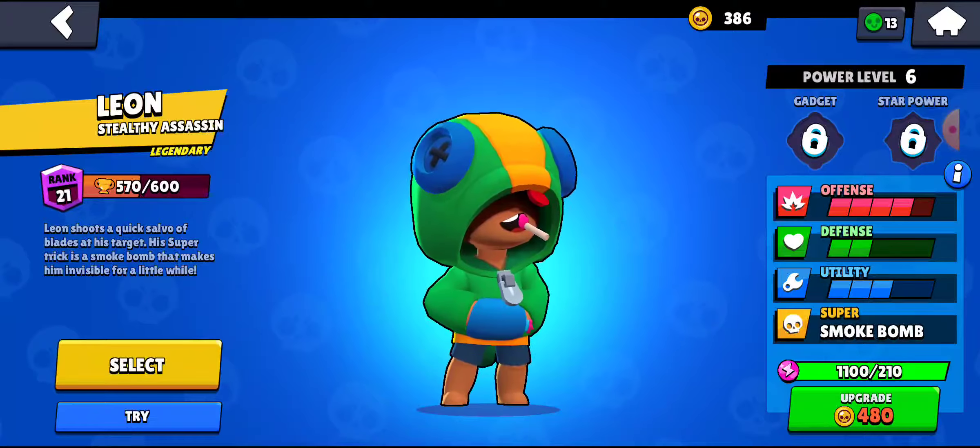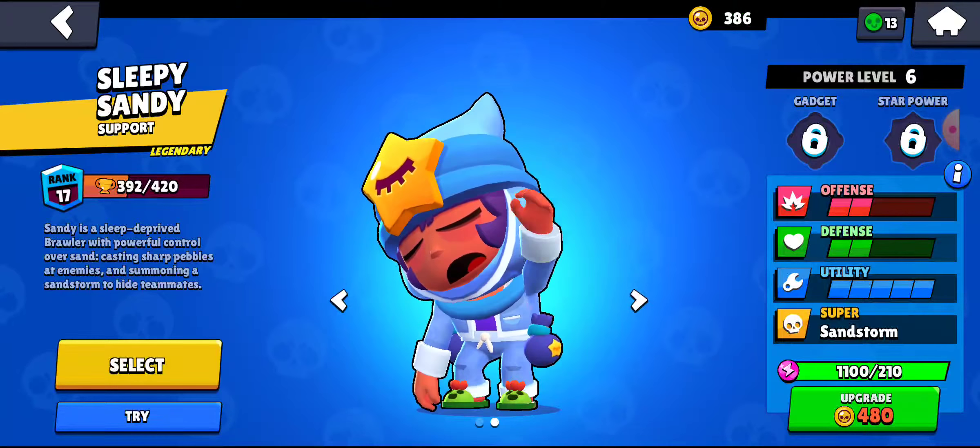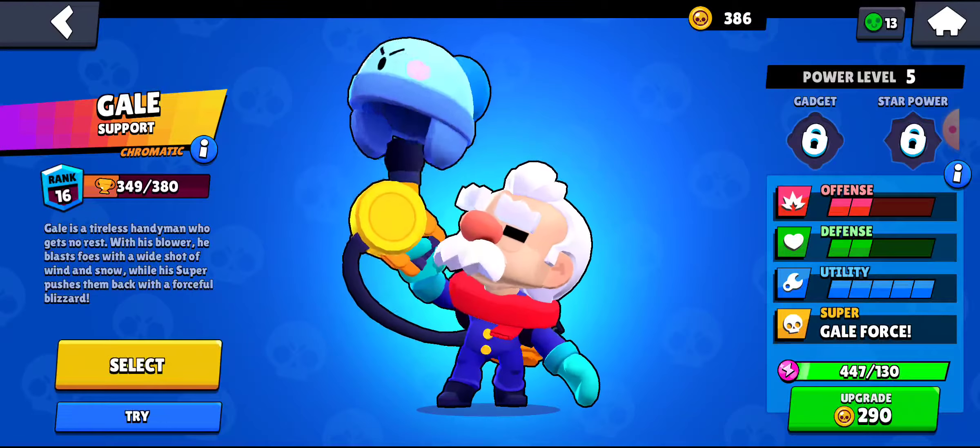Max can just go Naruto and speed around the map, giving her teammates a lot of time to kill the enemy. Mr. P's spawners are annoying as heck.